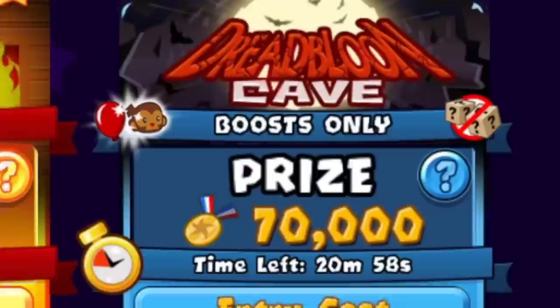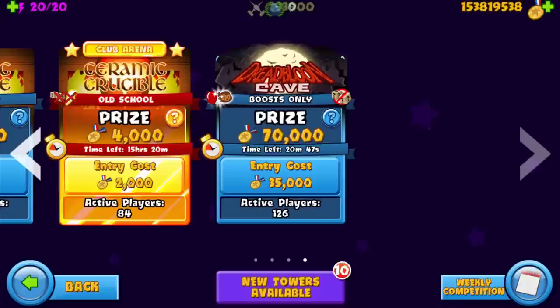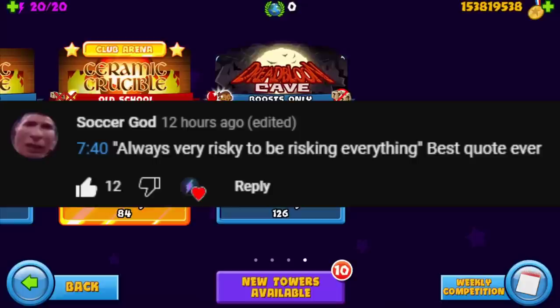What's up guys, today we're playing Dread Balloon Cave Boost Only, and I asked ChatGPT which are the three best towers to use in this game mode. It gave me Ninja Monkey, Super Monkey, and Monkey Apprentice — so that is what we're going to be playing with today. Before we get into that, comment of the day goes to this guy — major shout out to you — but without further ado, let's get right into it.